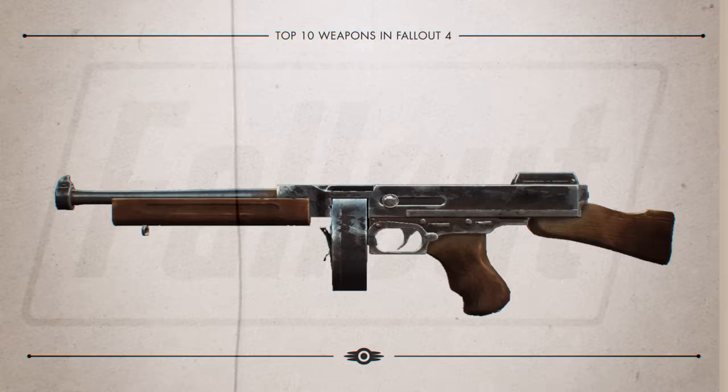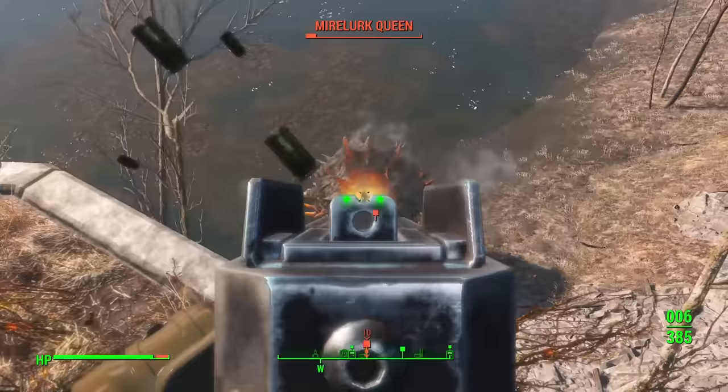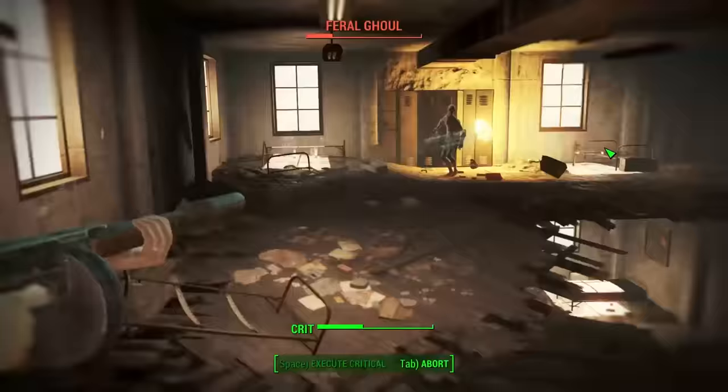Next, at number 9 is Spray and Pray. Some might think it's a little odd to see this on the list, but in all honesty, it's a pretty good gun to have. Spray and Pray is as good as it gets when it comes to submachine guns, and it's another early-ish game gun that can be used with good effect. What makes it great is its legendary weapon effect that causes bullets to explode on impact, dealing 15 points of AOE damage.